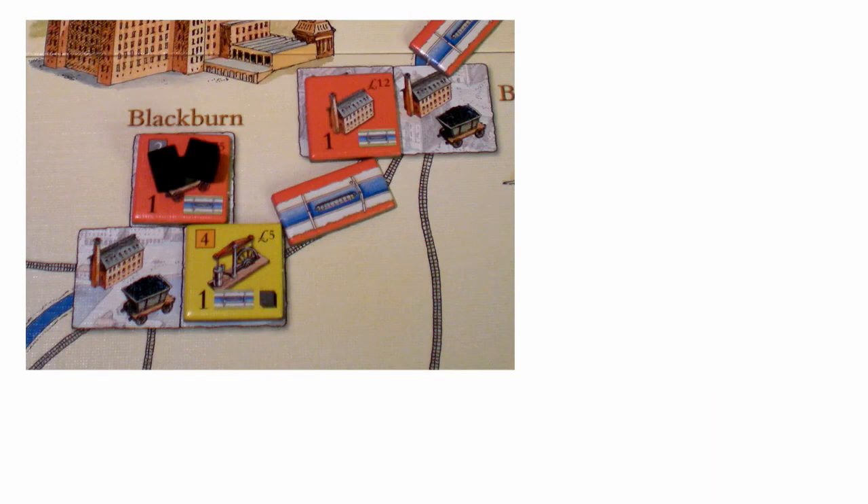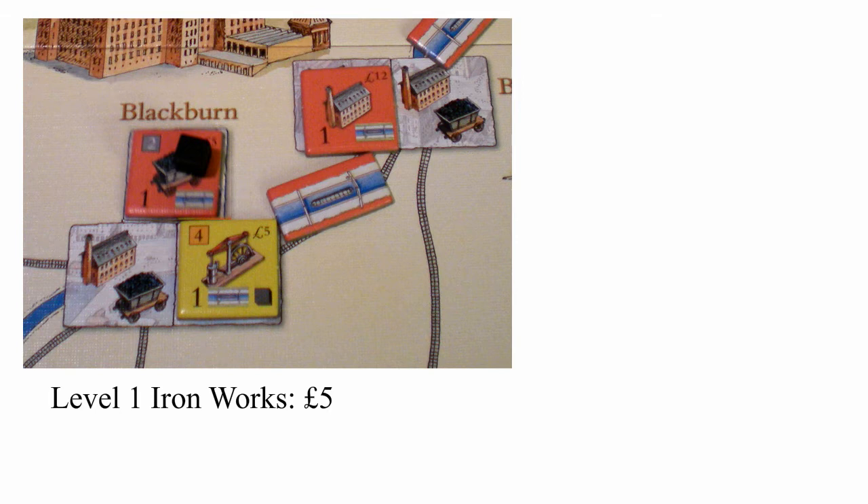Yellow decides to build an iron mill first. He plays a card, pays the cost, and puts down the tile. A level one iron mill requires a coal cube to build, so yellow takes one from red's coal mine. Yellow puts four iron cubes on his new iron mill and moves to his next action.